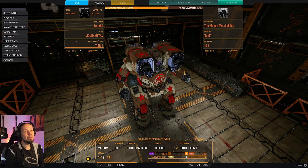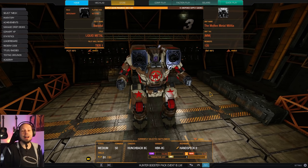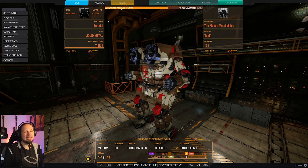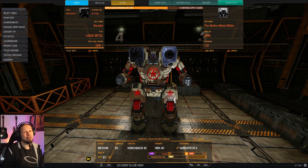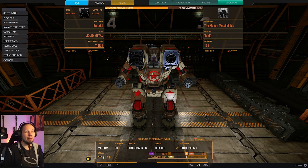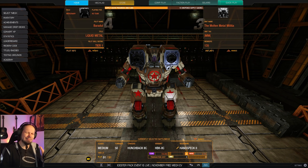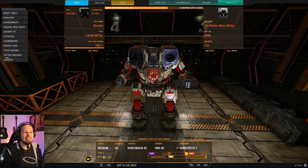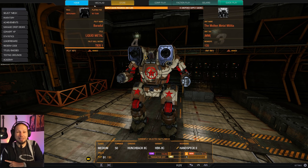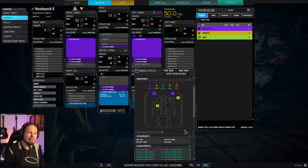Hello MechWarriors, welcome to another episode of MechWarrior Online. Today we are bringing the Hunchback 2C to the battlefield. I wanted to play something that has a big impact, so we are taking two Ultra Autocannon 20s mounted on the high shoulder hard points. It's beautiful - we have good range, massive firepower, and a medium mech bearing two autocannons that can shoot simultaneously without ghost heat.